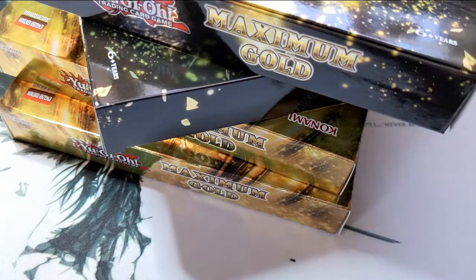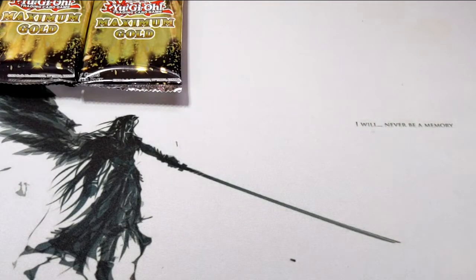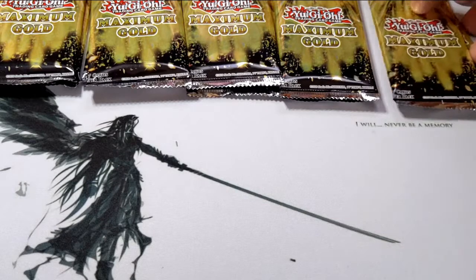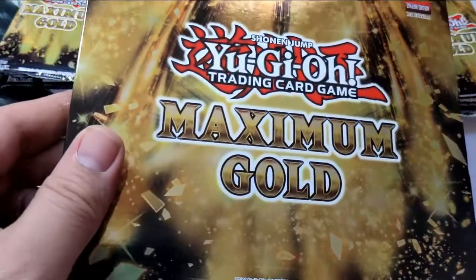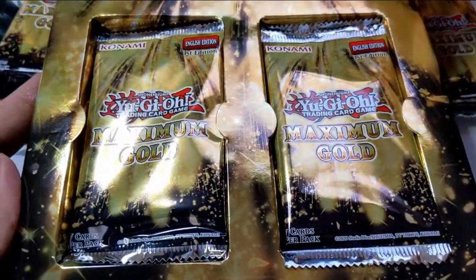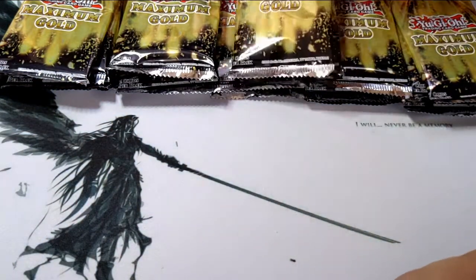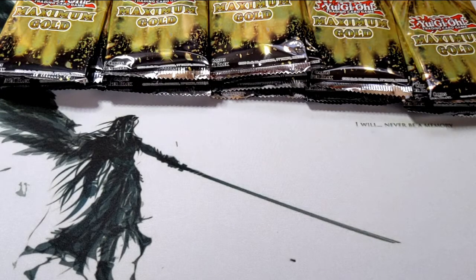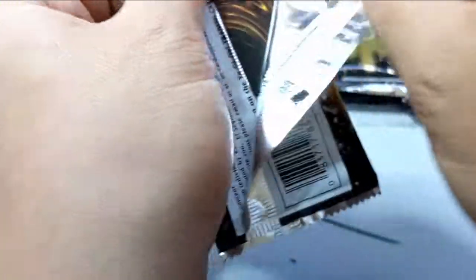Step one: get all the boxes out, now let's get all the packs. I got the Sephiroth mat back up in here for some good luck. Just to open this one on camera to show you what it's like. There are so many cards coming out in this set. My hunt for the Golden Lord might have been in vain — I know I need a Nibiru, and there's a Harpy's Feather Duster in this pack. But let's get to the pack openings. I am so excited for this!